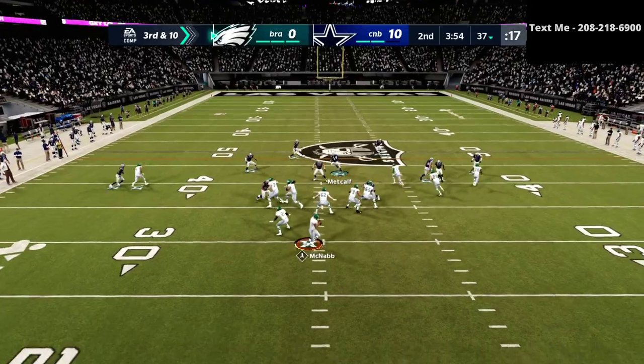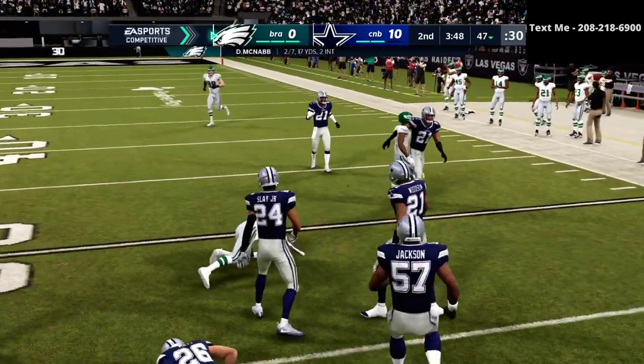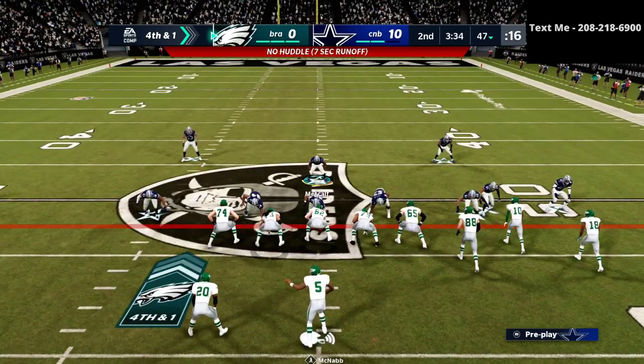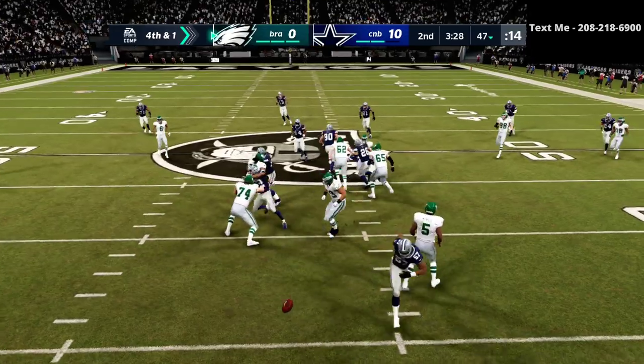He throws it into double coverage but we're not going to get the interception. That's the frustrating part — normally in Mutt you get those interceptions, but because all of the receivers are also really highly rated, they can kind of make random plays on the offensive side of the ball. We're going to send some pressure at him to force his hand, and we got a lucky little deflection.